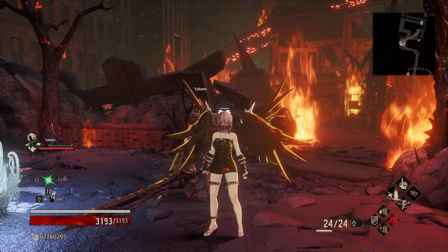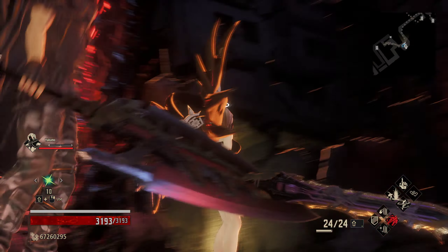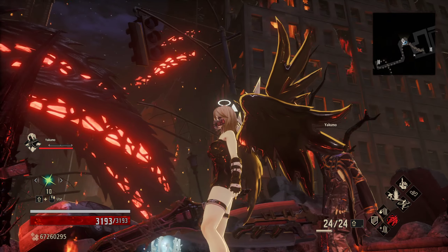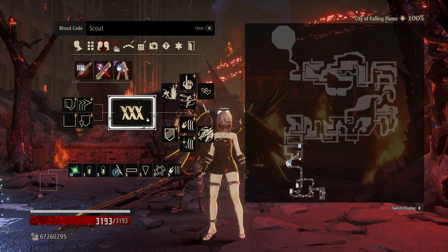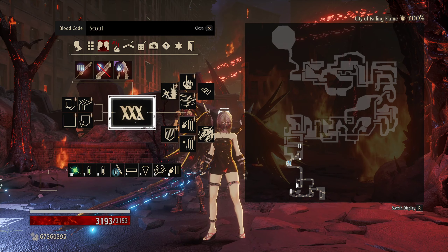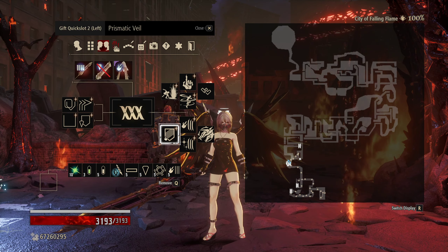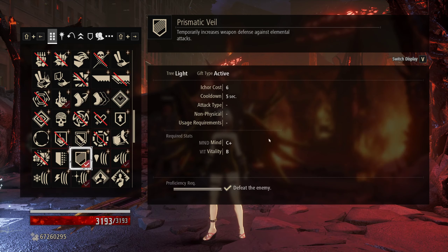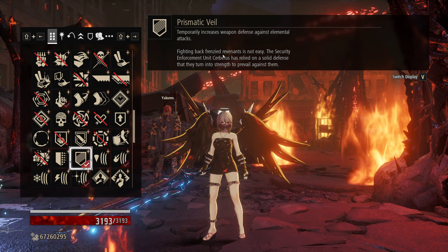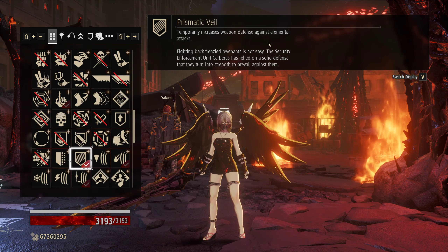We're getting pretty close to 26 stars as we are starting here in the City of the Falling Flame. Tonight we're going to be running Scout with Prismatic Veil, which is an interesting gift that tells you it increases weapon defense against elemental attacks. So what does that even mean?